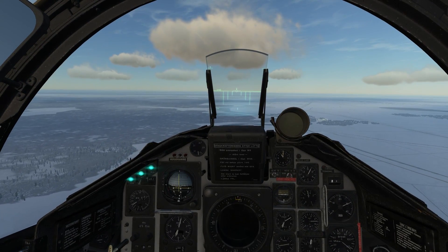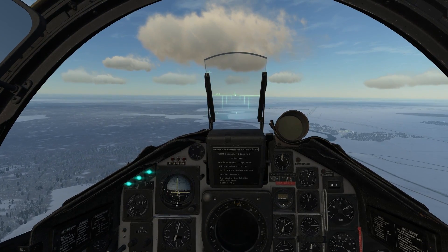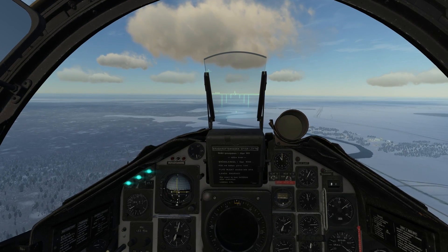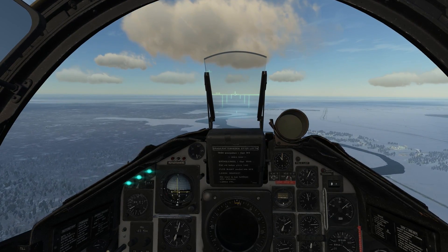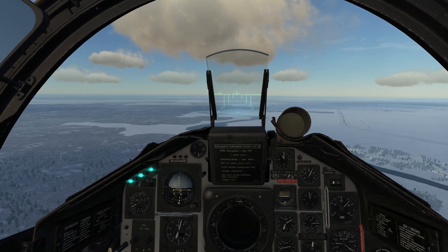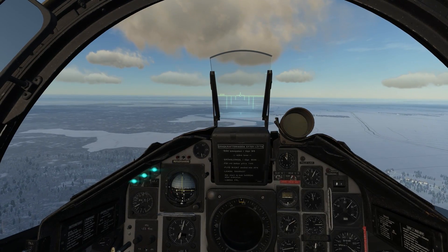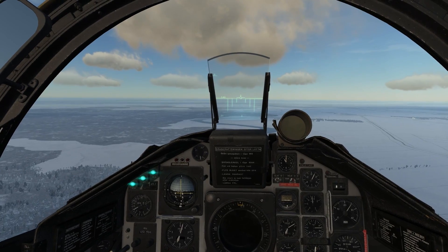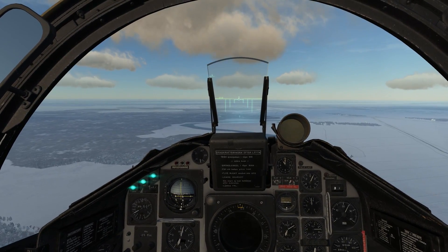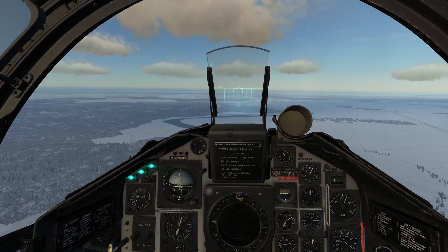After launching, the missile will either acquire a single target, or if set to group mode it will go through different processes of target selection — which can also be set in the mission editor — and assign itself one ship out of a group by random or by whatever you have set. This means if you fire your two missiles at once, one missile will pick one target and the other missile will pick another target.